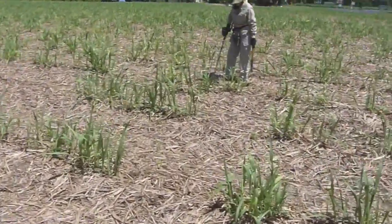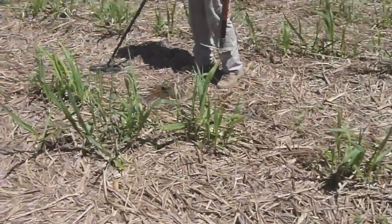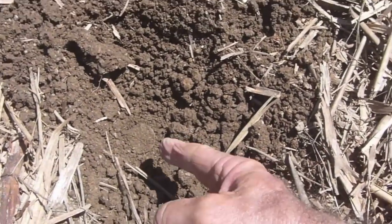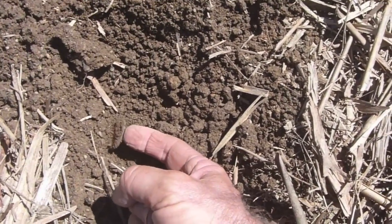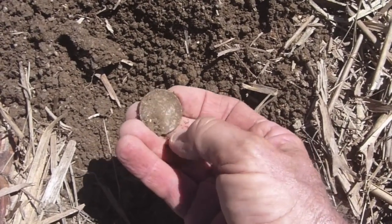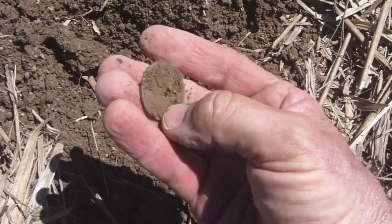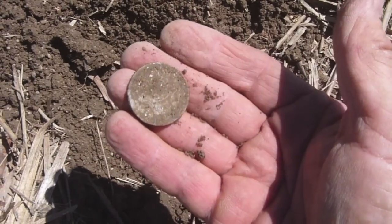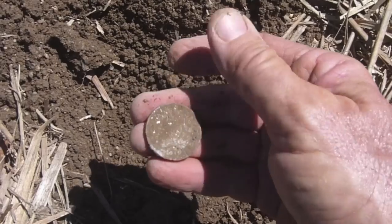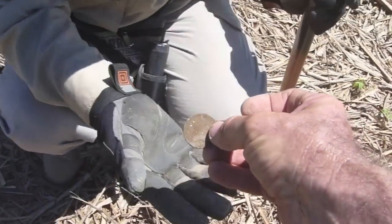Colleen's called out she's got a coin — she initially got a very high reading of 90. She's hopeful this is big silver. Have a look at this — it looks like it's going to be a florin. That's the biggest piece of silver you're going to find here. You can see the milled edge on it. That is an old florin. I'm going to clean that now and we'll have a look at it. What a great find — well done, congratulations.